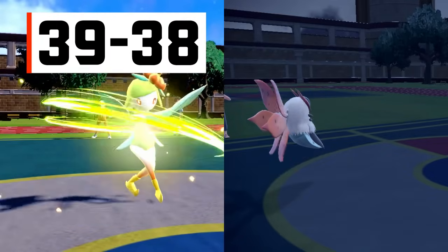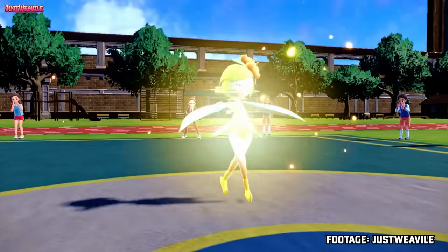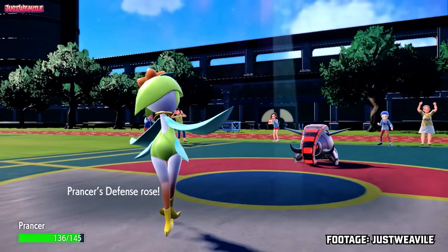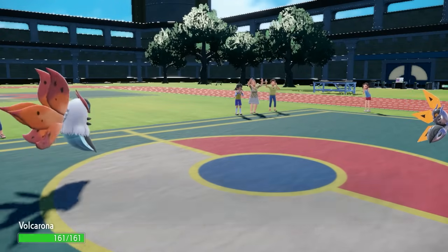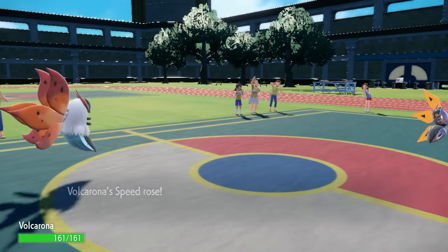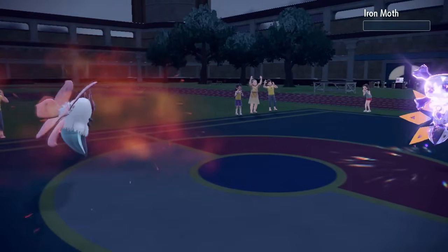Numbers 39 and 38 are Victory Dance and Quiver Dance, respectively. Victory Dance is the signature move of Hisuian Lilligant, and Quiver Dance is one of the only saving graces for Bug types. Victory Dance boosts the user's attack, defense, and speed by one stage each, while Quiver Dance does the same for special attack, special defense, and speed. Either move awards three potentially useful stat gains with just one use. I placed Quiver Dance higher since there are more ways to lower a Pokemon's attack than special attack.